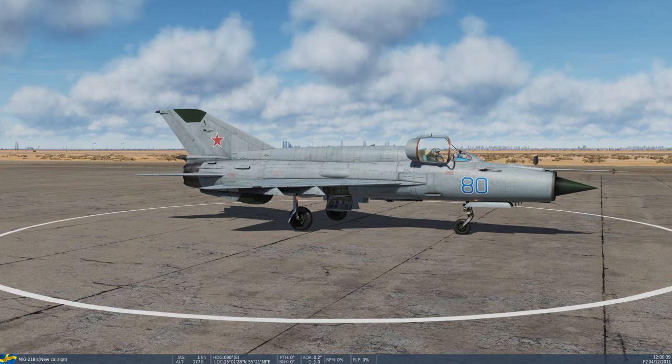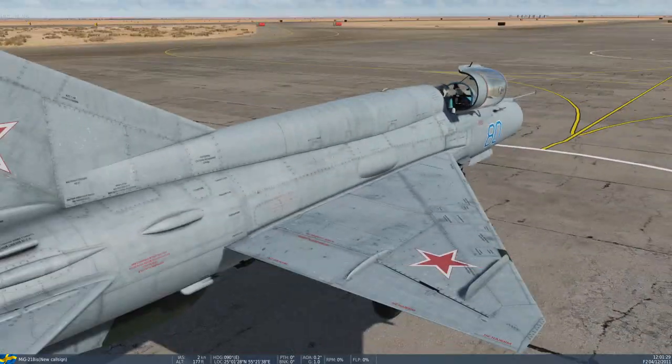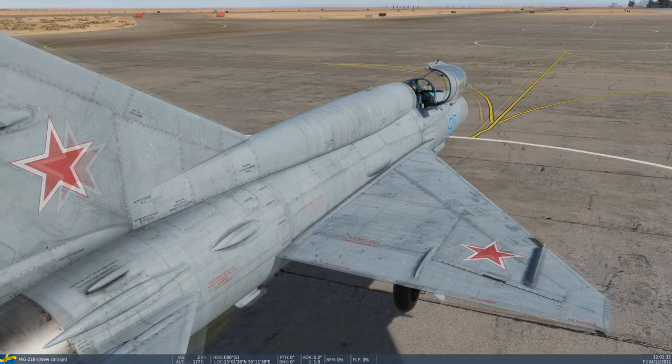Hello everyone and welcome back to DCS World where I am going to fly the MiG-21. This is just going to be a startup, takeoff, and landing video and hopefully I won't crash. I have tried flying the MiG-21 during a live stream and I have not gotten the hang of it — it's a bit hard to land safely. This is somewhat of a response to my recent Ace Combat 7 video where I flew a MiG-21 in a fairly arcadey sort of way, so this is by way of penance or maybe a reality check.